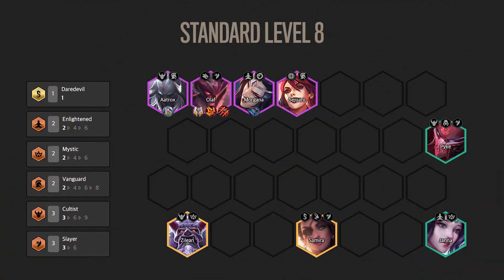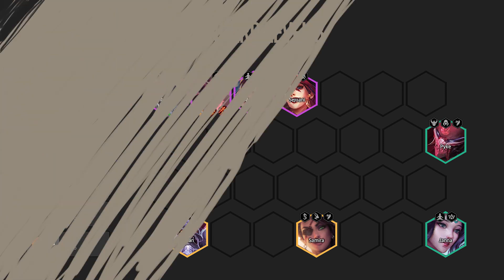Now let's go through a few different variations of the comp. The standard level 8 comp gives you the four-unit frontline of Aatrox, Olaf, Morgana, and Sejuani, with the two Mystic and Samira backline. Pike is positioned on an edge in order to stun the enemy backline. Note that this comp doesn't rely on a Chosen in order for it to work. This is the most consistent level 8 comp you'll be able to build.